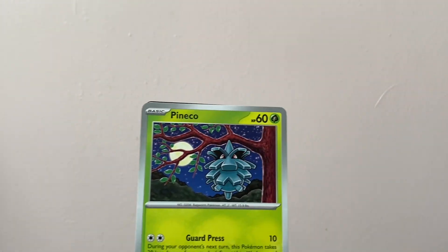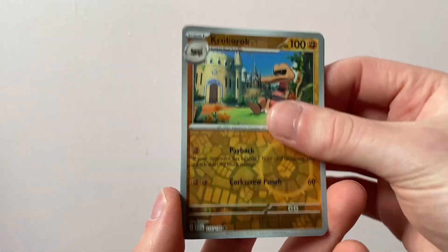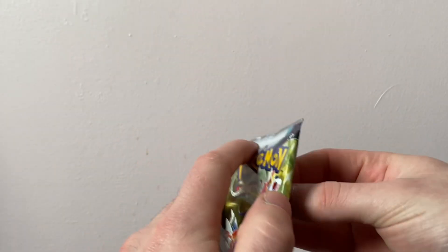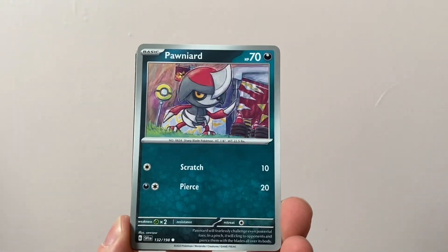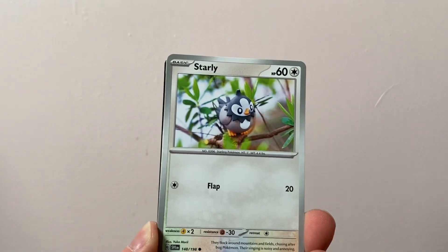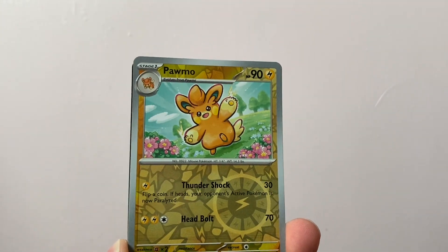We've got a Skeledirge and a code card in the back. Unfortunately I have the horrible feeling that that is all we're going to get out of this ETB. This was the last ETB on the shelf when I went into the store, so I'm hoping there's something pretty amazing in this last pack. We've got a Quaxly, Pawnyard, Crushing Hammer, Starly, Floges, Muck, Revavroom, Pormo.